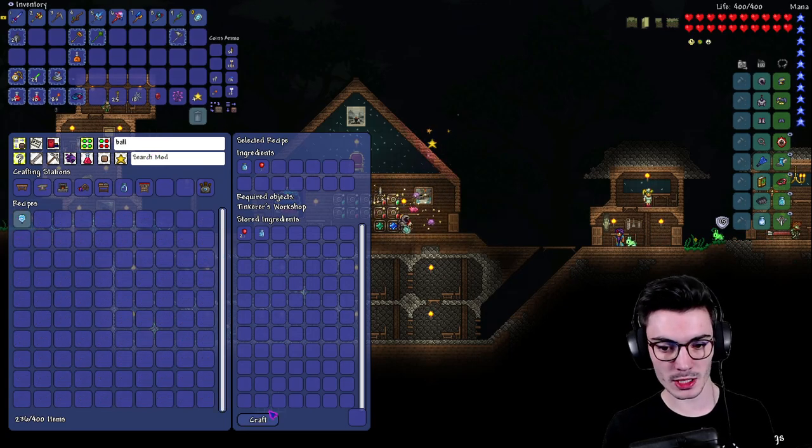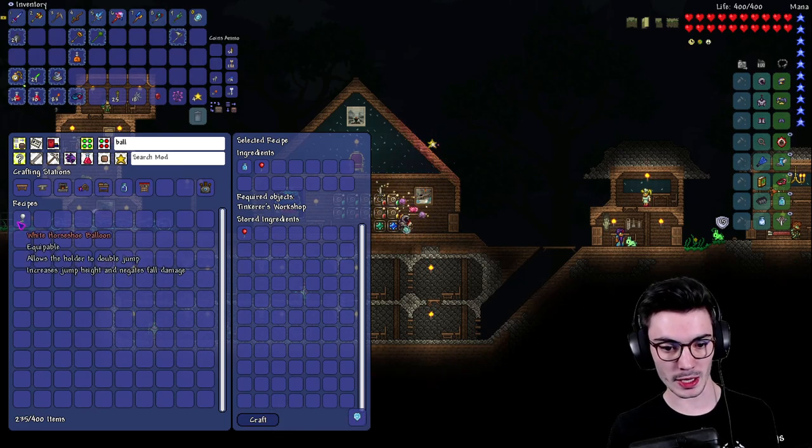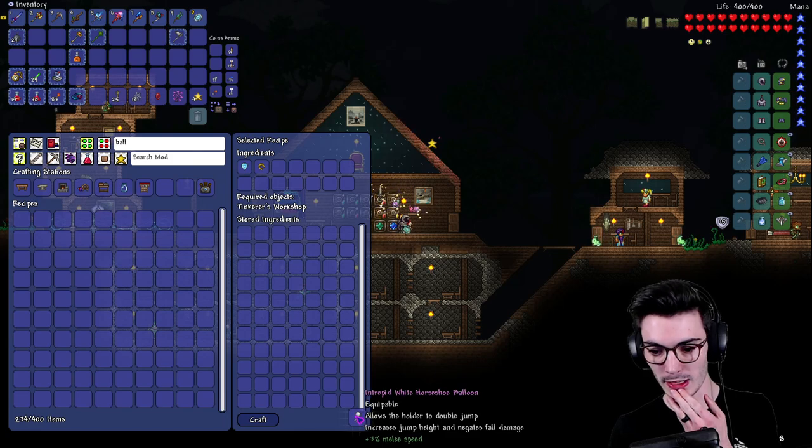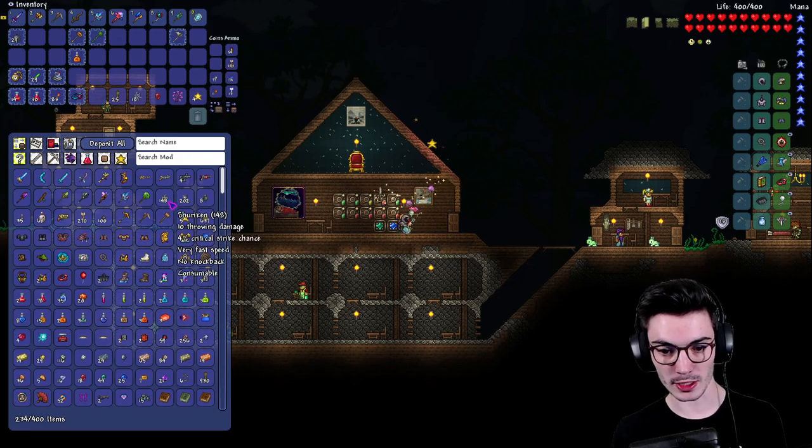We got a Blizzard in the Balloon — and it's Fleeting. We got a White Horseshoe Balloon and it's Intrepid, which is not as good, but that's fine.